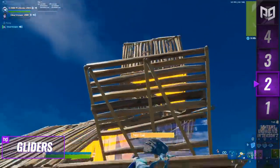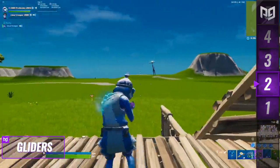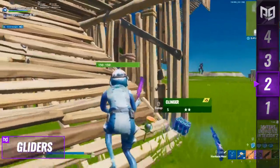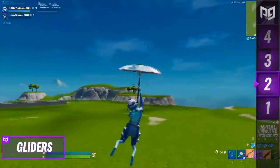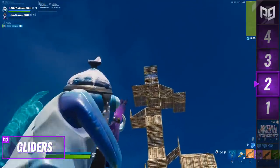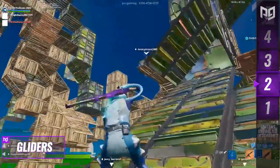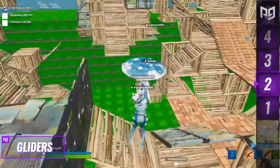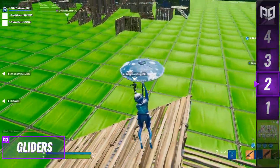Next up we've got gliders — not the mechanic everyone had back in season 6, but the state it ended up in once it got reworked and turned into an item. In the time leading up to before it got vaulted, gliders were in a pretty balanced state. Once they removed the ability to skydive it slowed down the gliding speed and made it take up an item slot, so players had to think twice before carrying them — but if they did, they could help you escape the storm or net you effortless rotations.